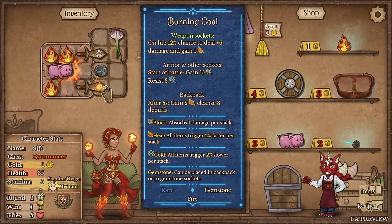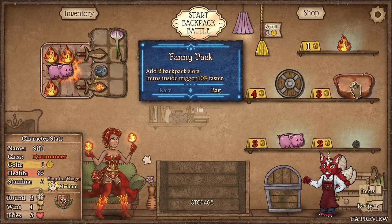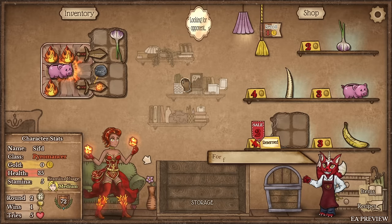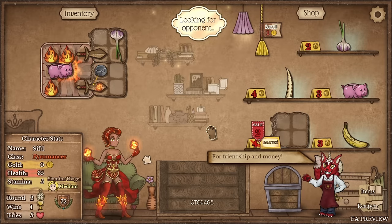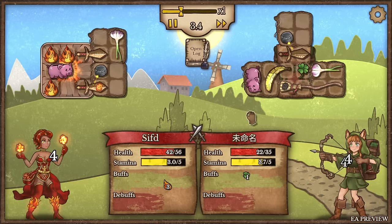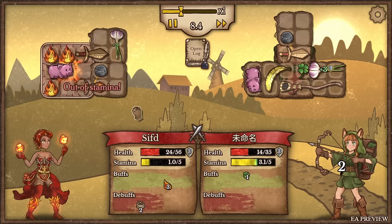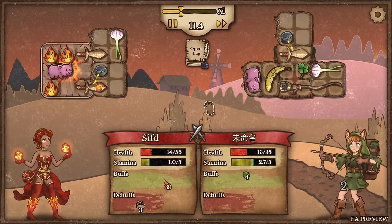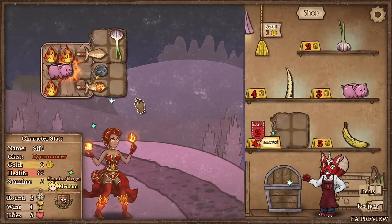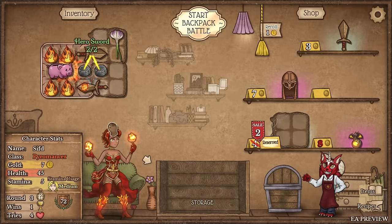I'm going to force Whetstones specifically early game. I found a cheap backpack — I need to force these eight Whetstones, so the earlier the better. We're fighting the Ranger. Right now we start with a lot more health than the opponent because of the five max health bonus per fire item. We're out of energy though, which causes us to lose. Fair enough — we lose a life. But we found another Whetstone!